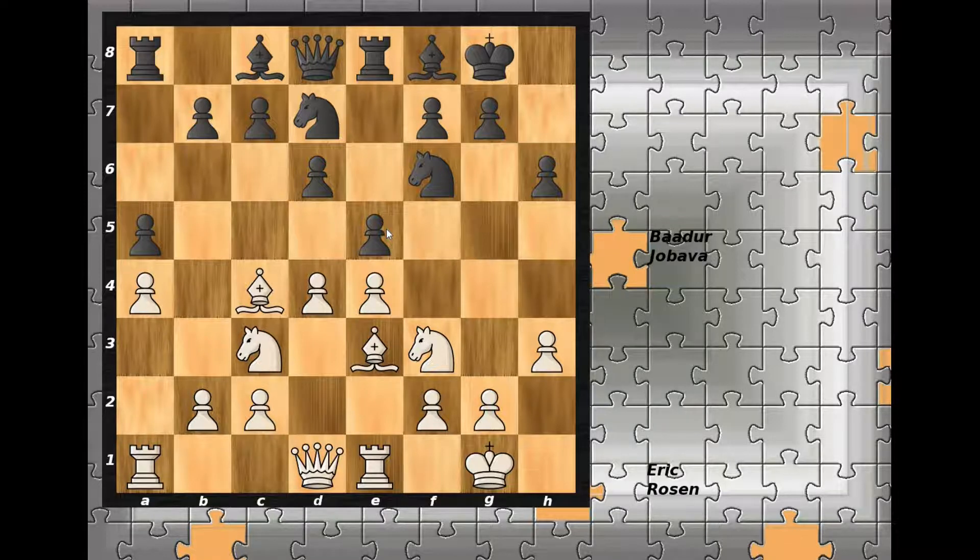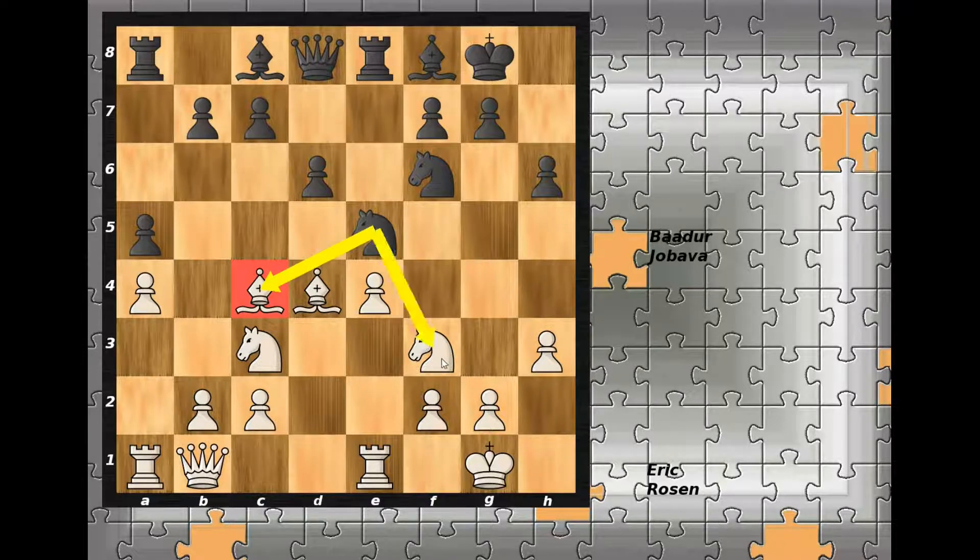We are at move 10 and, believe it or not, Jobava had the same position on two previous occasions. Maybe here White could simply try with d5, avoiding the exchange of pawns in the center and grabbing more space — a totally solid option. But in the game, White plays queen goes to b1, preparing queen to a2, supporting the bishop on c4, targeting the weak f7 square. So Black immediately counter-attacks with the e-pawn, capturing on d4. Now this pawn on e4 is twice attacked.